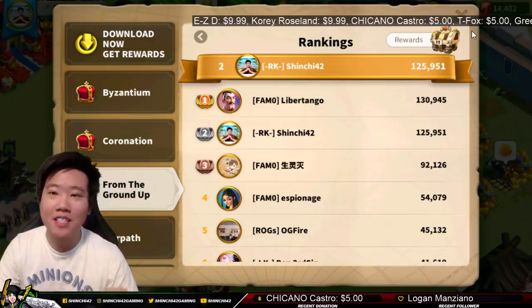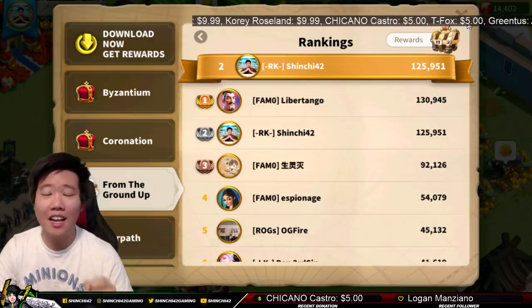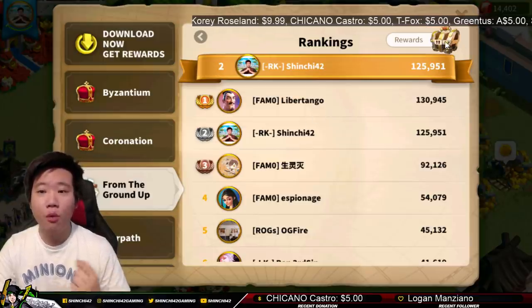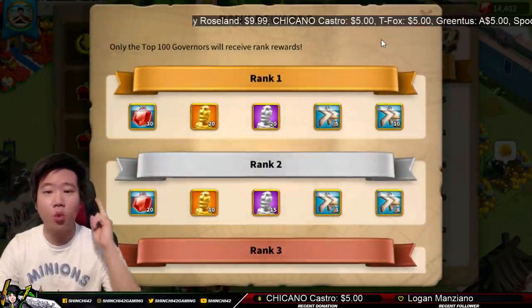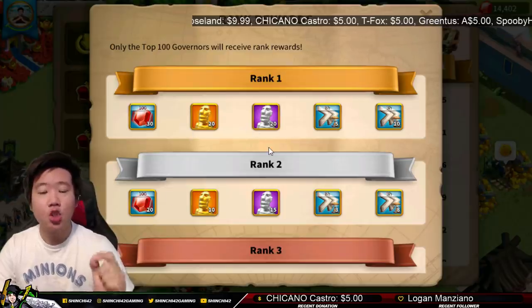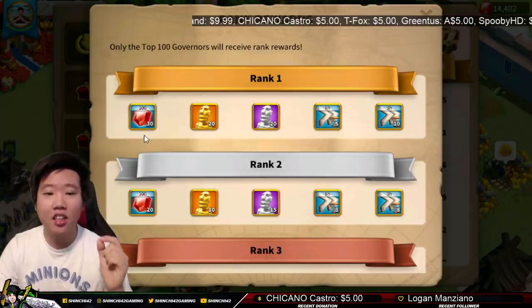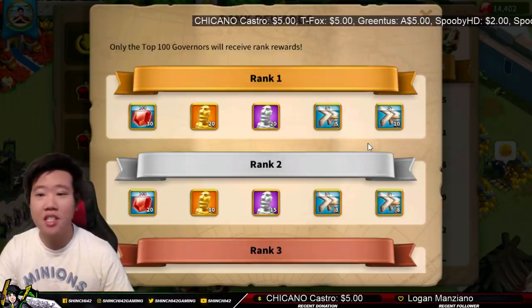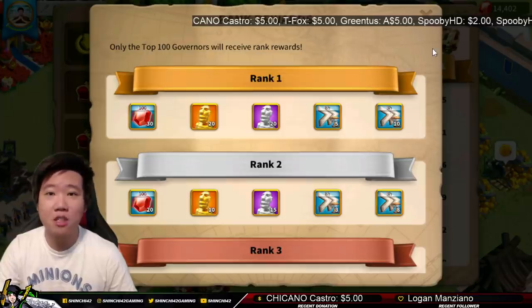I have spent so much in this — so much investment — that I cannot lose that rank number one spot to this person. The rewards we're going to be getting are 20 legendary commander sculptures, 20 epic sculptures, 30 of the 100 gems packs, also five eight-hour speed ups, and 10 three-hour speed ups.